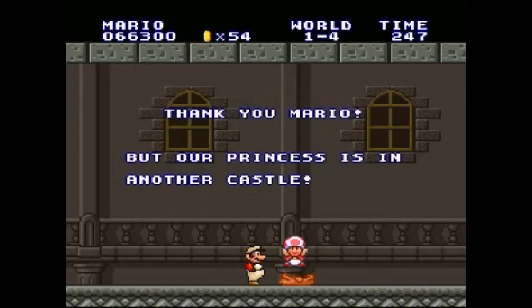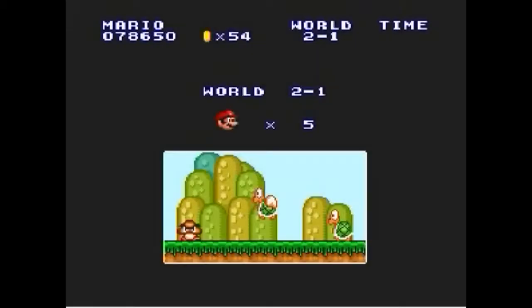That's disappointing. At the end of each world, until world 8, you're greeted with a toad that says, 'Sorry, our princess is in another castle,' which is probably one of the most famous lines in the entire game, and one of the most irritating.